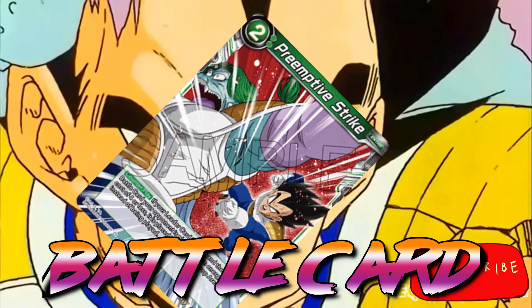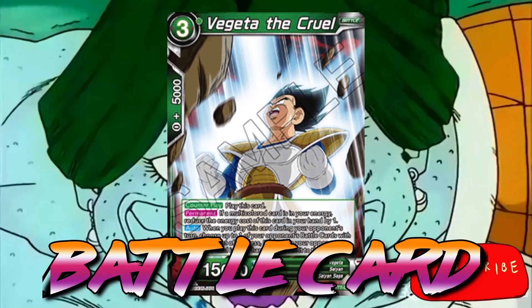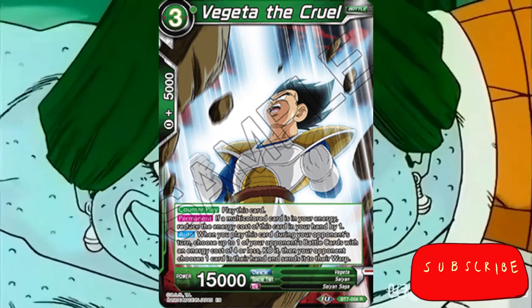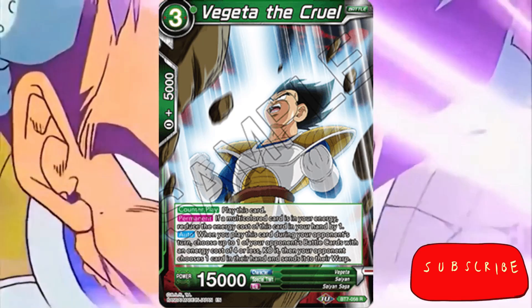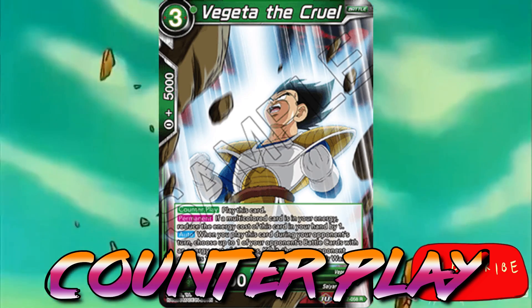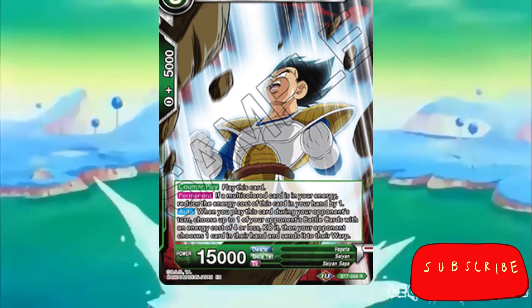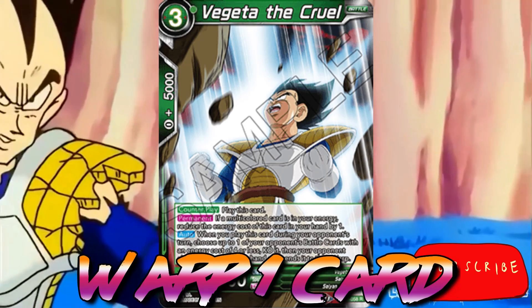The best green battle card goes to Vegeta the Cruel. If you happen to have a dual color energy, you are able to counter play, meaning during your opponent's turn Vegeta comes out onto the field and upon play he KOs a battle card your opponent has and forces your opponent to warp one card from their hand.